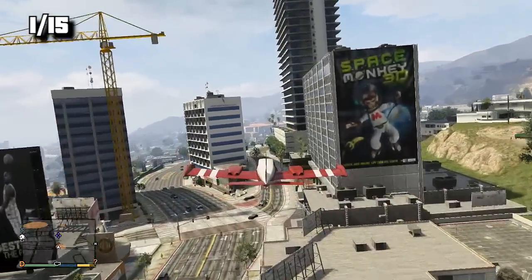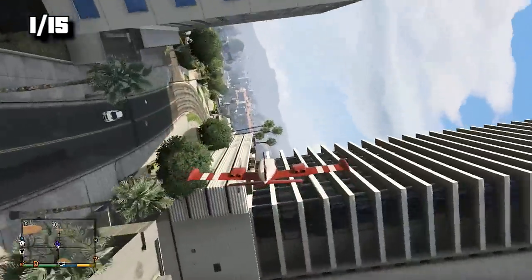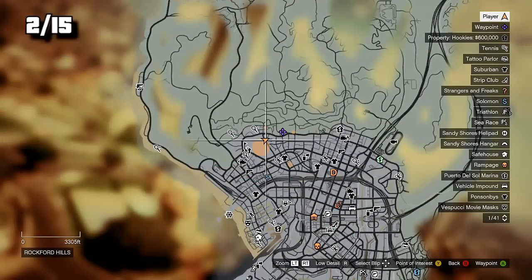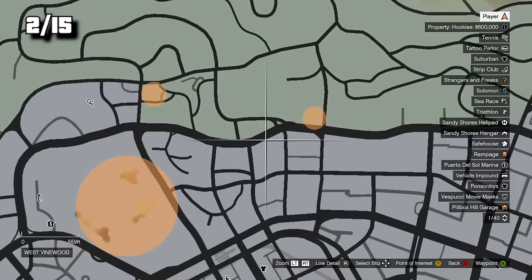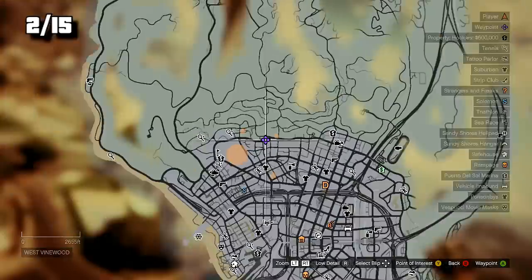You're going to need a plane. Obviously the best plane to use is the Stunt Plane. I'm using Trevor's Drug Trafficking Plane and there are a few tips I have. If you want to use his plane, you're going to want to first buy the airport near his house and then just do the drug trafficking and steal the plane after. Make sure your landing gear is always in and we're going to pay attention to the screen.